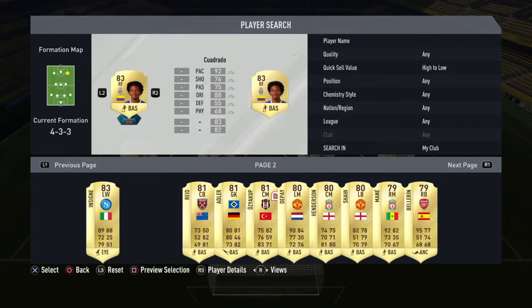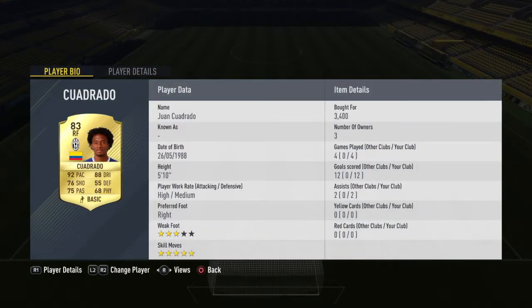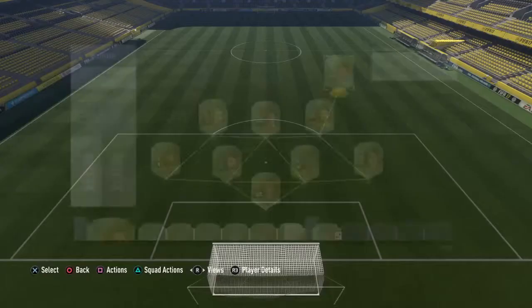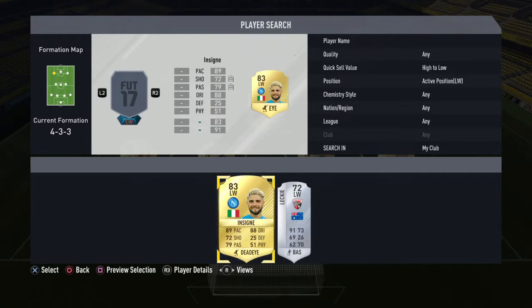For right wing I've gone with Cuadrado — he's right forward because I've put a position changer on him for the hybrid team. He is absolutely amazing. He's only played four games in my club and he's already scored 12 goals and had two assists. He's got five-star skills and 92 pace.